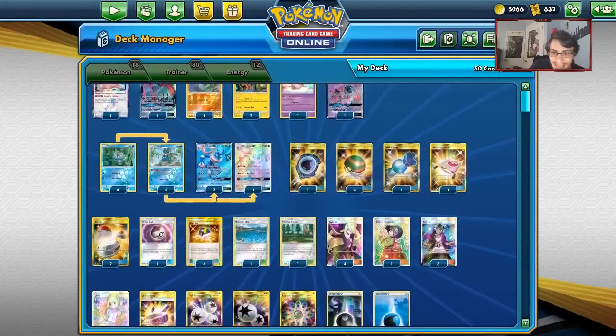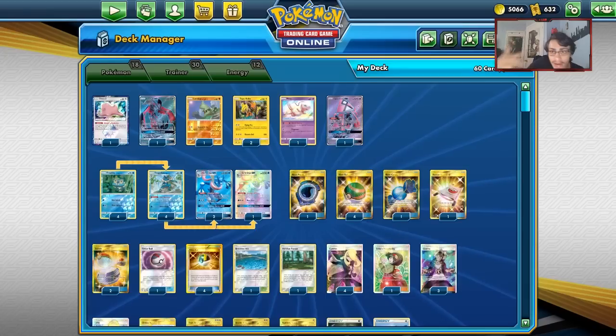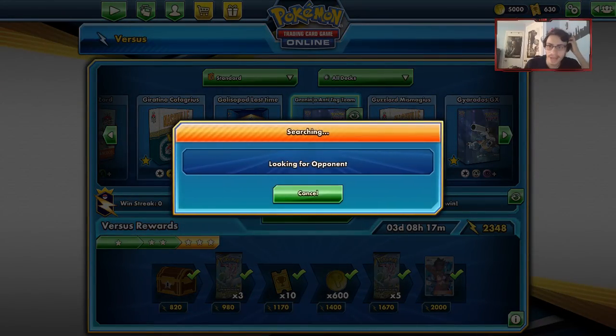That's my Greninja anti-meta deck — let's see if we can find games against tag team Pokemon, low HP decks, and fire decks. Let's go do some games with our Greninja anti-tag-team deck here and see how we do today on PTCGO.